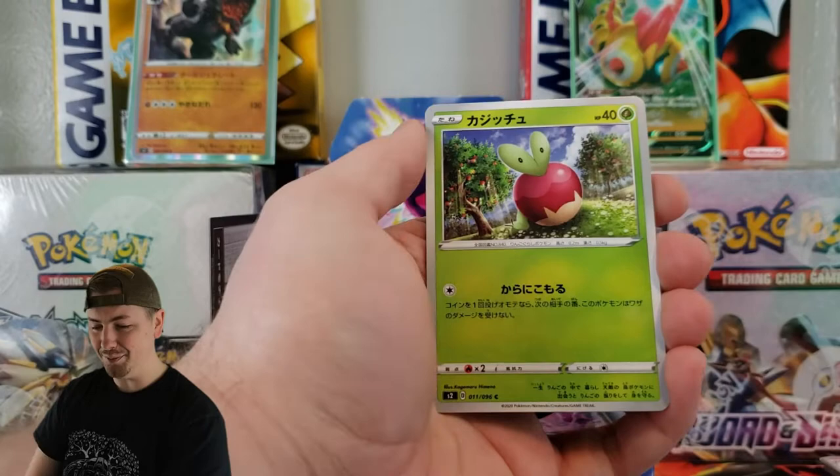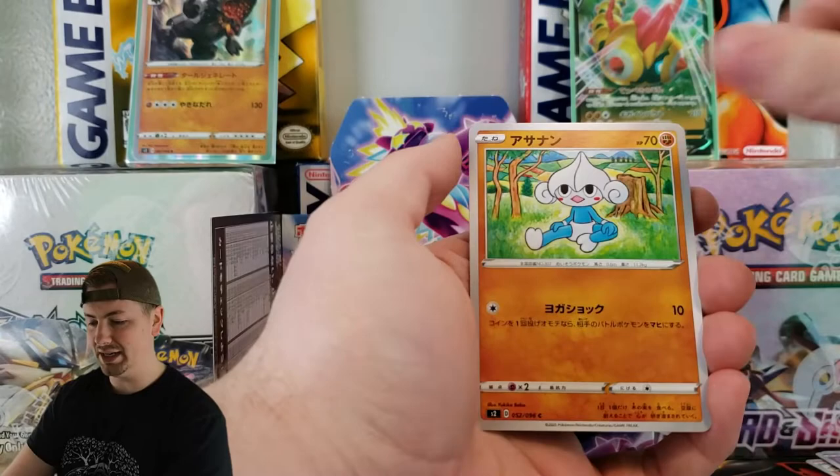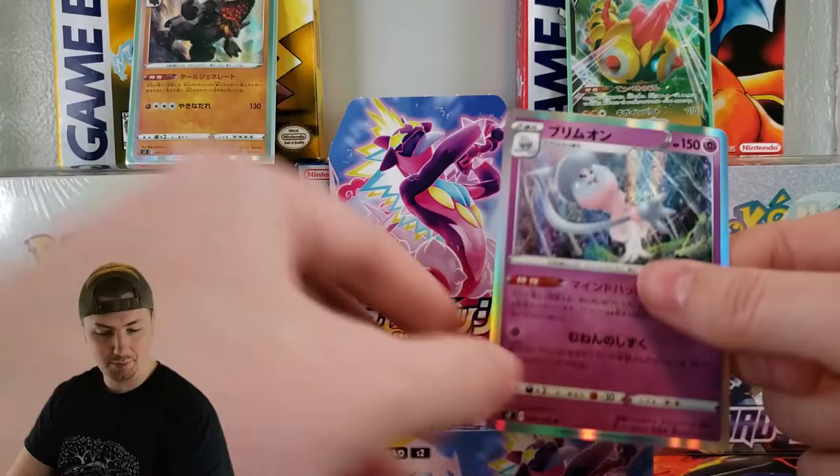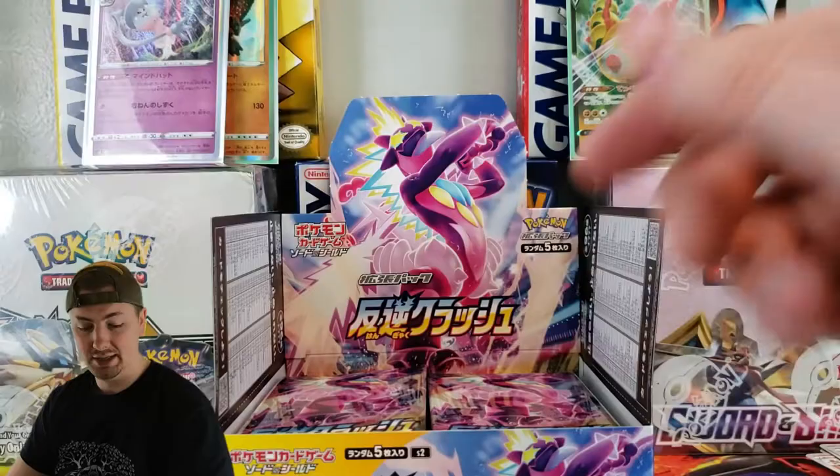We've got Applin — that's one of the new ones, a cool card too — Hatenna, Metatite, and the hat something. We're just going to say hat because that's essentially what it is. It's been a really weird week. A lot of things have happened.